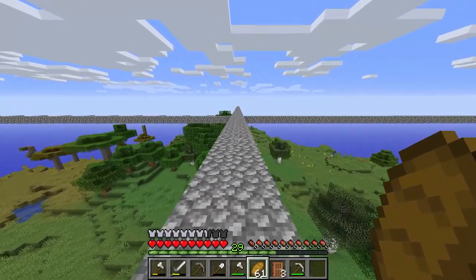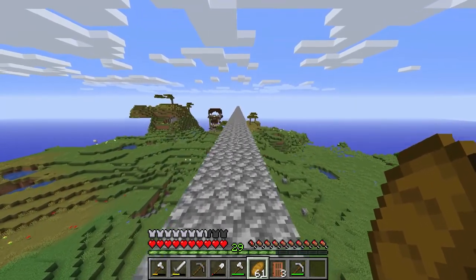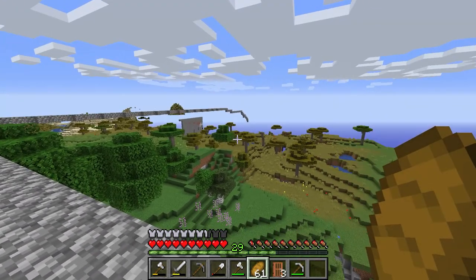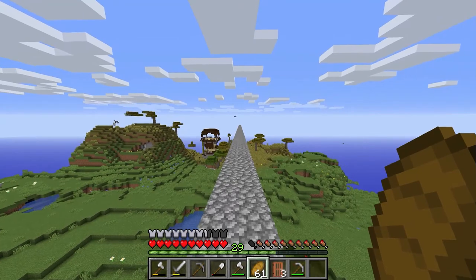I knew there was a big structure over here but wasn't sure how close it was. So we built along here, past where we had our original little farm going on over here. There's a bubblegum wall over there now — everybody's welcome to just dump blocks at that; I think that's one of Zane's projects.